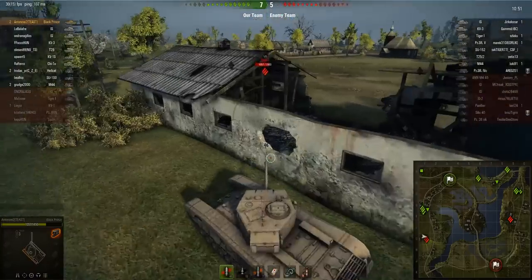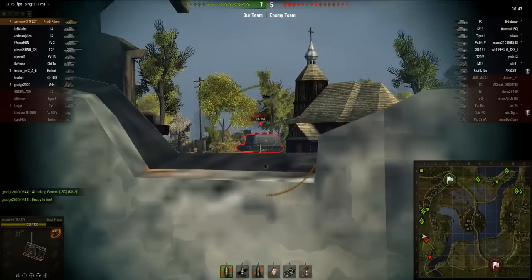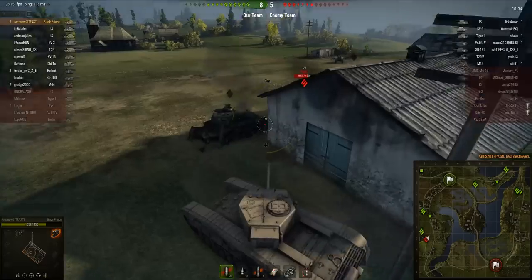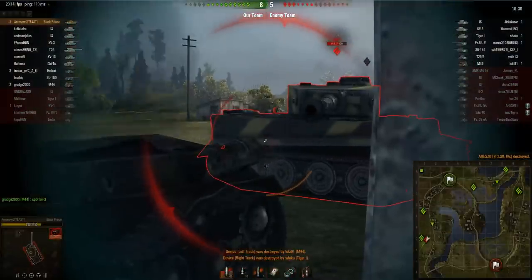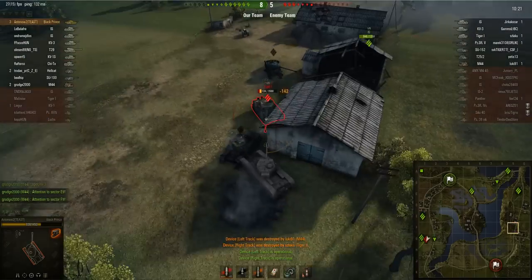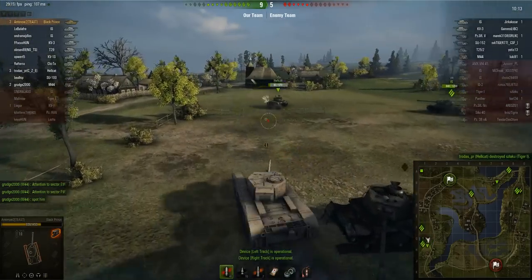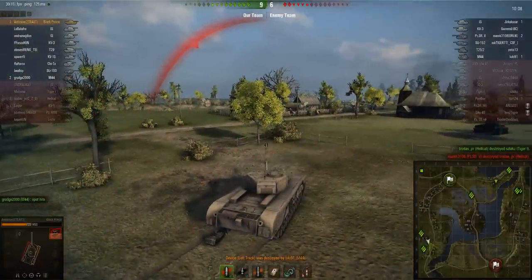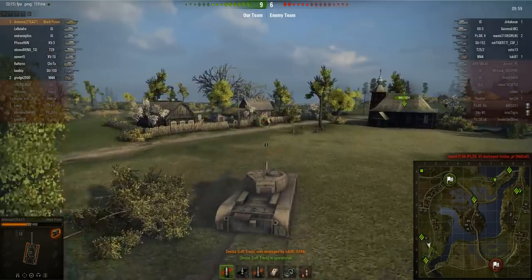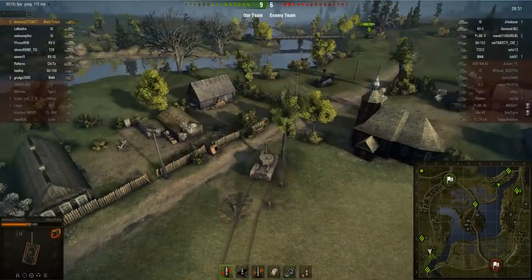I'm just trying to get the angle right — there's a second shot, and you can see this painfully low alpha damage. That shot widely misses. The Pz.Sfl.IVc appears again and the amazing rate of fire lets us get him before he retreats into cover. If I was an IS or something I would have one-shotted him, but with the Black Prince's rate of fire we still get the job done. We're now on three kills. That hellcat just got absolutely wrecked by a Pz.Sfl.5 with its amazing 128mm gun.